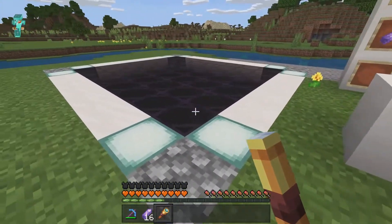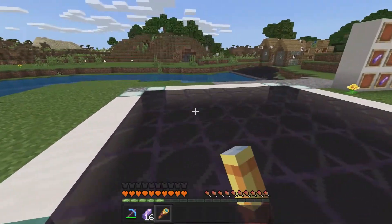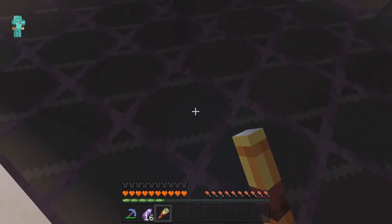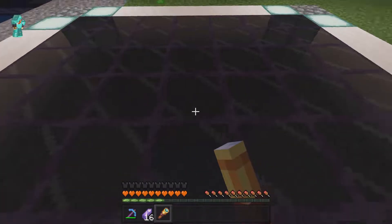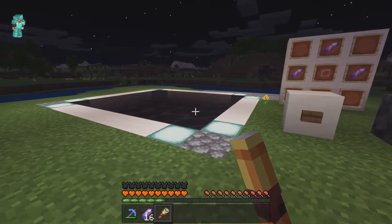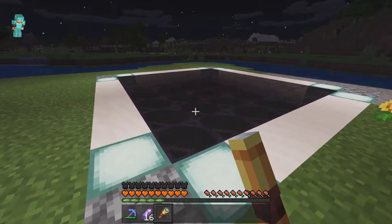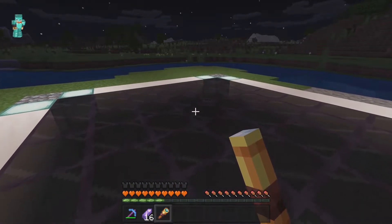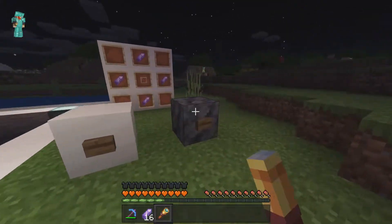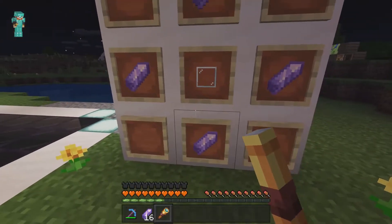Tinted glass basically blocks out light from a certain area. As you can see there's light on the surface here, and if I set it to nighttime no light is going to come through this glass, making the dungeon completely dark. It's going to be very good for keeping light out of your mob farms — a lot of people hate worrying about light getting into farms with regular glass, and with tinted glass you no longer have to worry about that. It's crafted using one piece of glass with four amethyst shards on the sides.